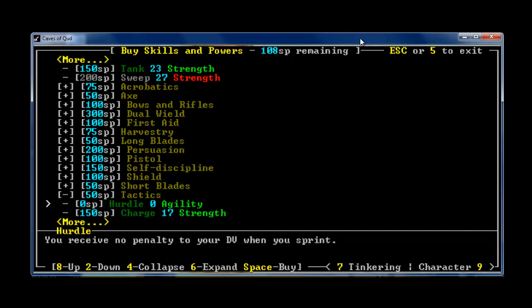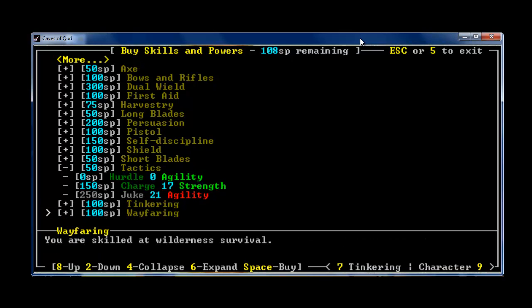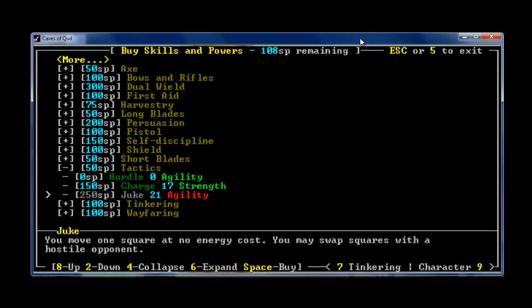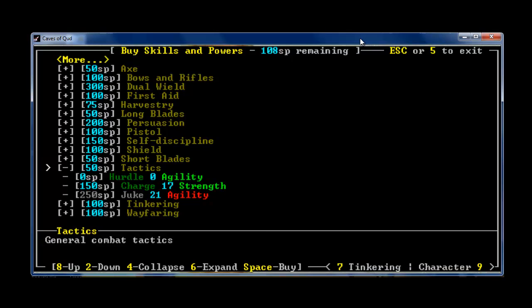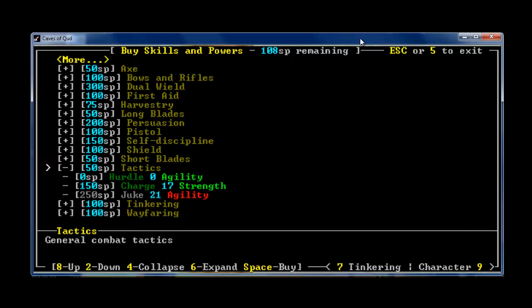Let's see what Tactics is all about. No penalty to your DV when you sprint — that seems alright. You charge forward 2 or 3 squares and perform a melee attack at plus 1 penetration — that sounds really nice. Juke: you move 1 square at no energy cost and may swap squares with a hostile monster. That seems really good, probably why it's 250 SP. I might invest in some general combat tactics — Charge seems pretty good.